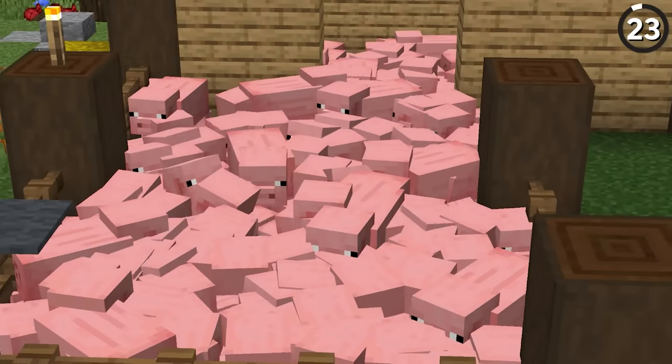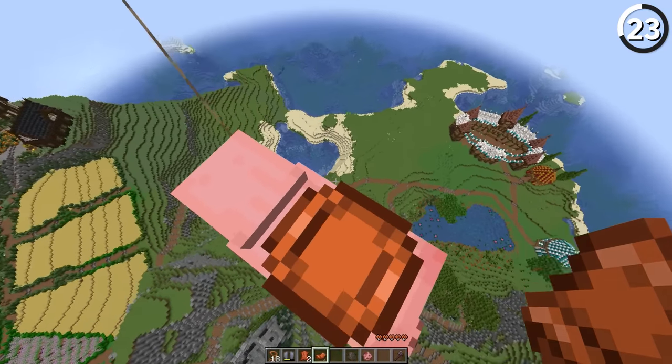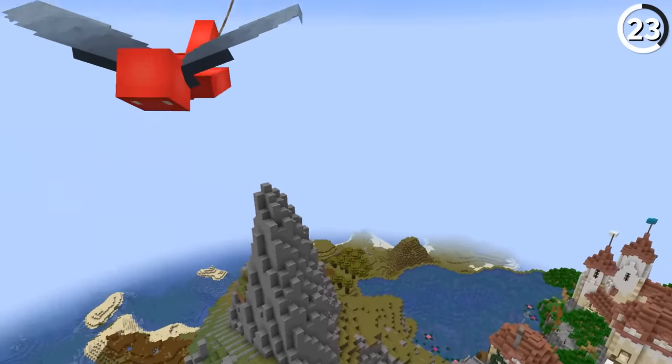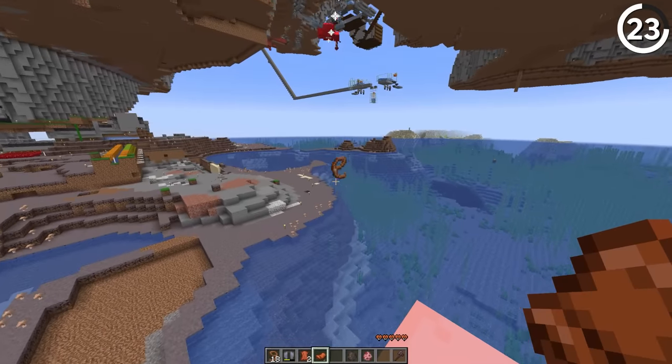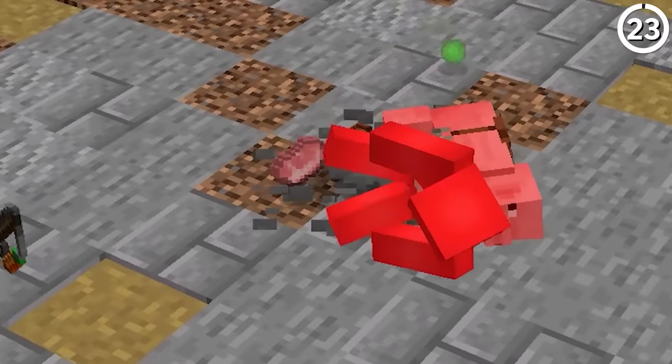Did you know that Minecraft pigs can fly? If one player sits on a saddled pig, and then another grabs hold of a lead, they can launch off with an elytra and keep both the pig and your friend in tow. Just make sure to land in some water, otherwise that pig isn't gonna make a round trip.